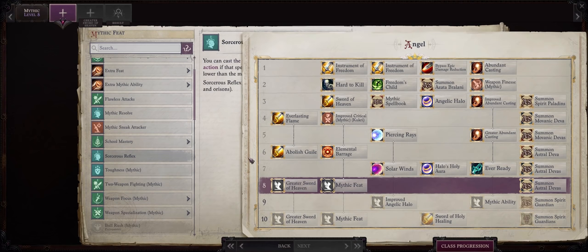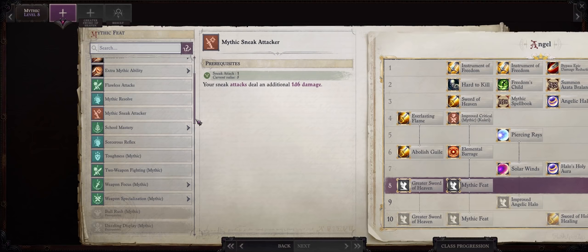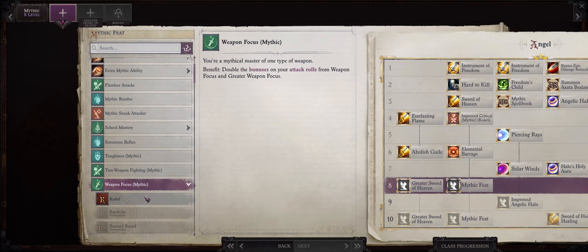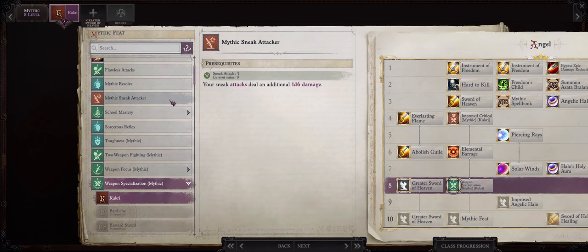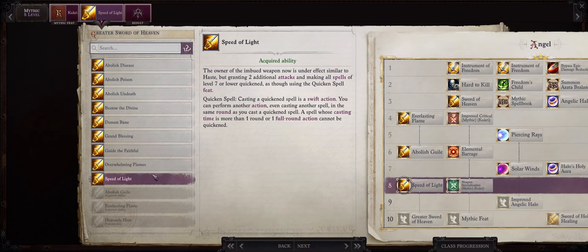At Mythic rank 8 we have already picked basically the best feats and abilities, so the choices are now up to you. You can go with Mythic Two Weapon Fighting, though I already find Angel has enough attack bonus. Mythic Weapon Focus will give us an extra +2 to attack bonus, and also Mythic Weapon Specialization since we do have Greater Weapon Specialization. Even Mythic Sneak Attacker if you want. I'll personally go with Mythic Weapon Specialization. For Greater Sword of Heaven, be sure to go with Speed of Light.